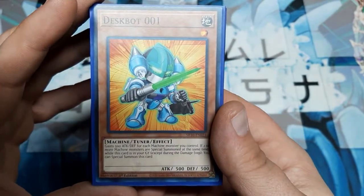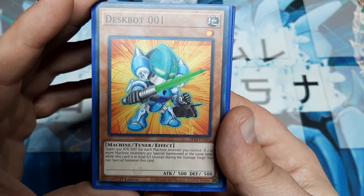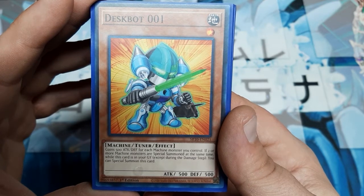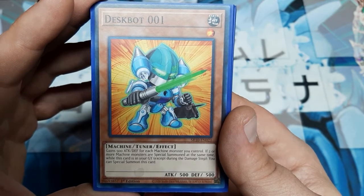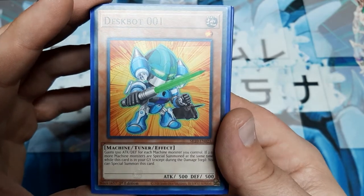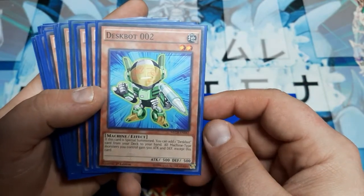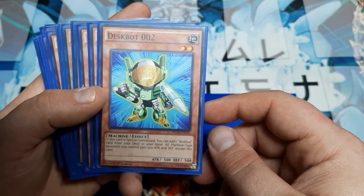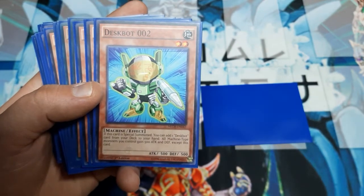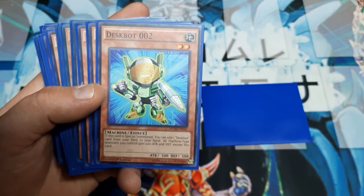Starting with Deskbot One — one of our two tuners, along with Genex Ally Birdman. This guy gains 500 ATK and DEF for every machine monster you control. If two or more machine monsters are special summoned at the same time while this is in the graveyard, except during the damage step, you can special summon it. So if we set up our pendulum scales and swing for more than two monsters, we get a free Deskbot One play. Deskbot Two: if this is special summoned, you can add one Deskbot card from your deck to your hand. All machine monsters you control gain 500 ATK and DEF except this card — so if you get all three out via Machine Dupe, everything except the Deskbot Twos is up by 1500, and the Deskbot Twos will be up by 1000, making them all 1500.